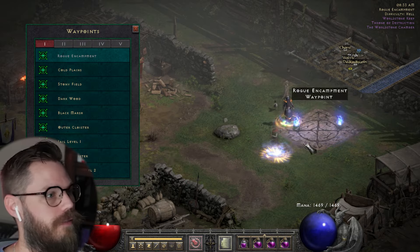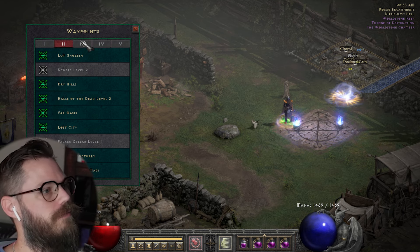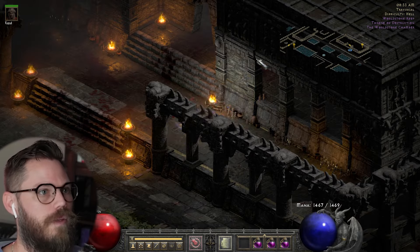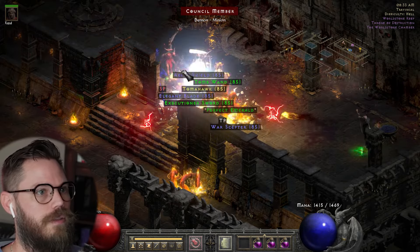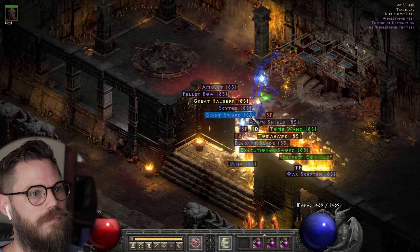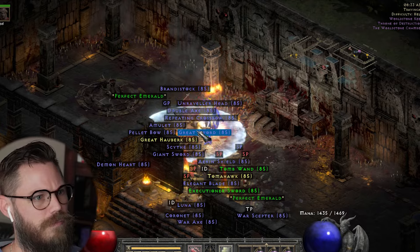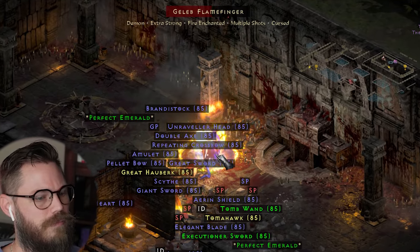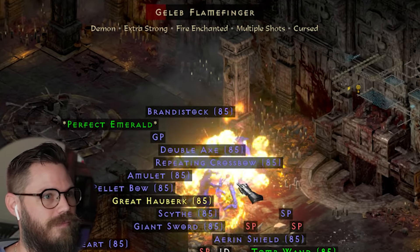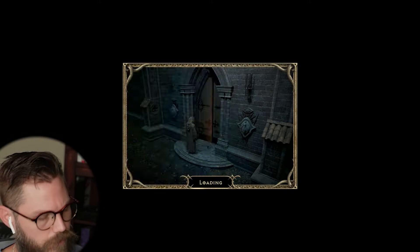I still gotta figure out how I'm gonna build out the top-dog Nova Sorc. You know what — let's do Tristram too. I'm gonna throw Trab in the mix.